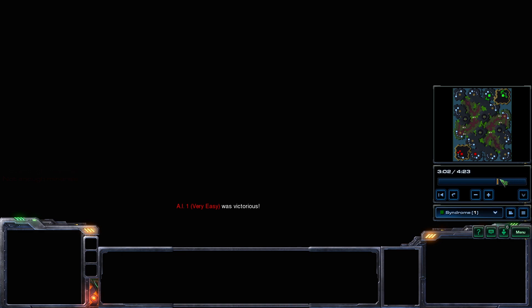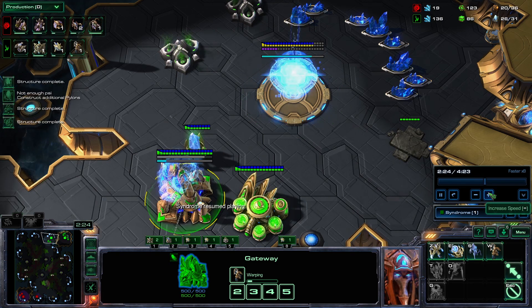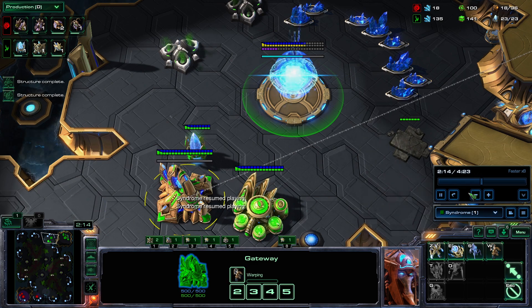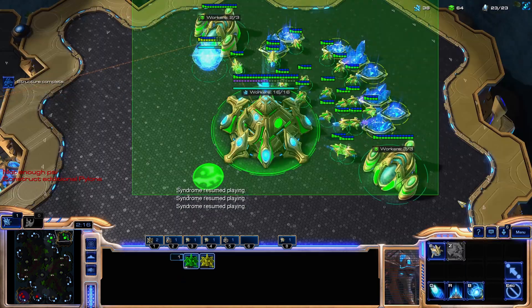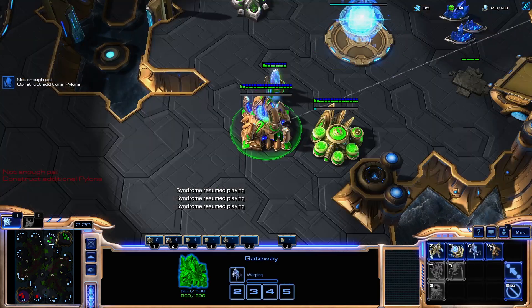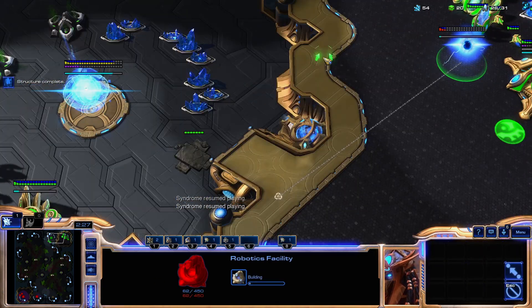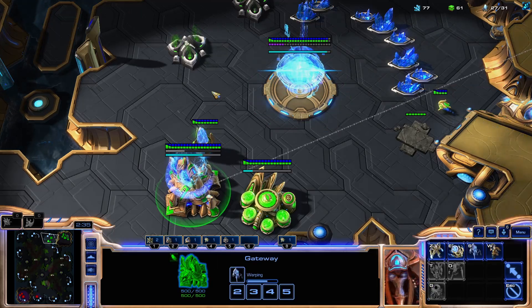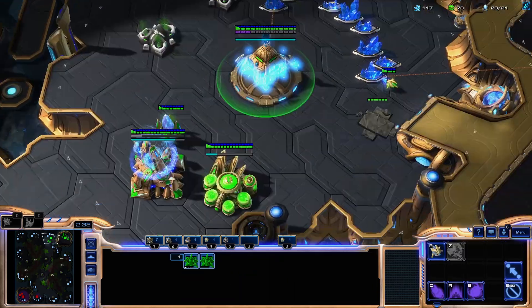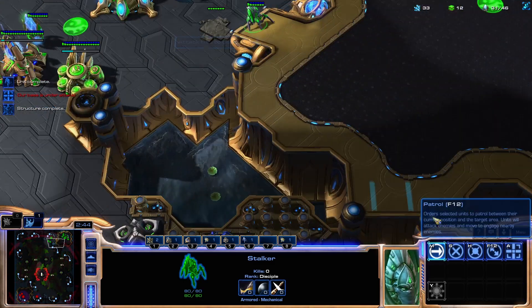Okay, those are the Stargate builds — there are a couple more but these are the main ones right now. What I've been seeing pretty commonly with students is some Immortal Sentry all-ins, so let's look at that — it's a little different from the first build. Let's go Stalker again. They're going to get a very fast Robo and probably hide their Immortals.